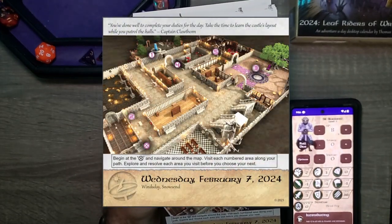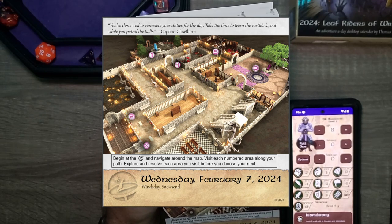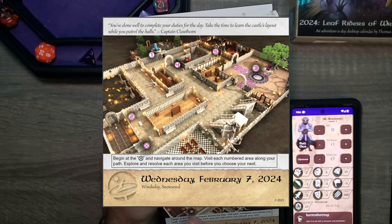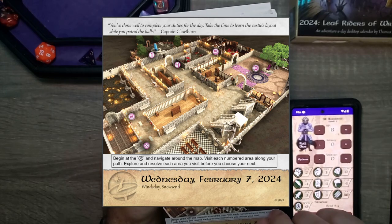You've done well to complete your duties for the day. Take the time to learn the castle's layout while you patrol the halls, Captain Clawthorn. Begin at X and move around. There don't appear to be any locked doors, so we'll do it in order one through five and see what happens.